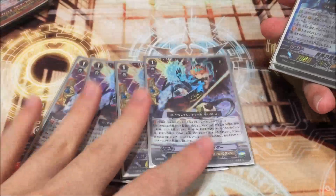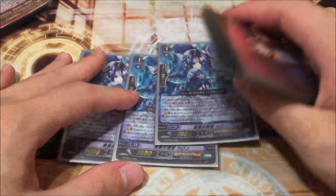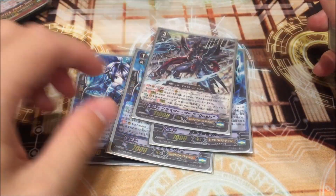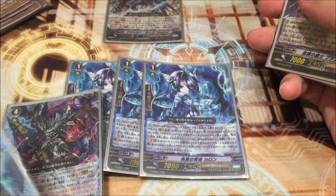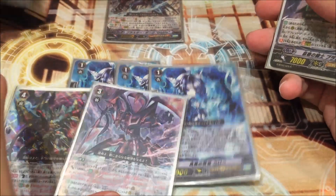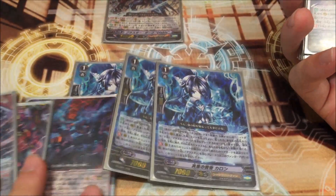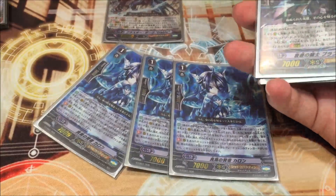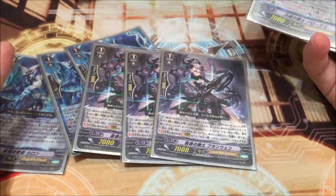Next we play 4 Karma Collectors — basically an unflip engine, similar to what Shadow Paladins use. Next we play 3 Charons to search for your Blaster Blade — it's also a food sacrifice for the Break Ride and other units. You can sacrifice 1 card for 2 cards free, which is very strong. We also play 3 Strike Enablers because Stride is a very heavy element in this deck and very important.